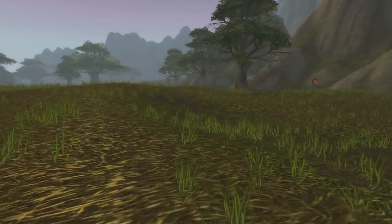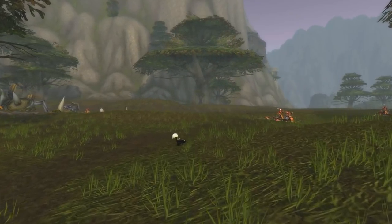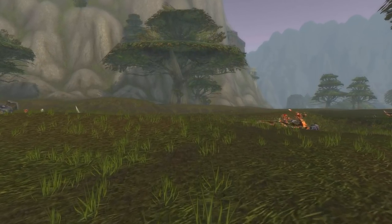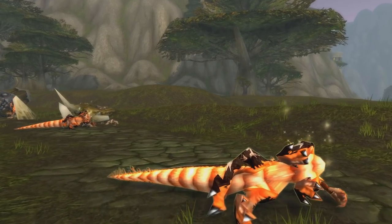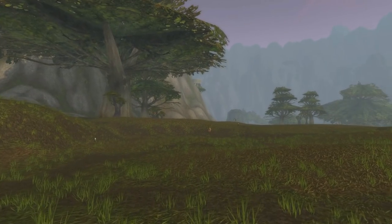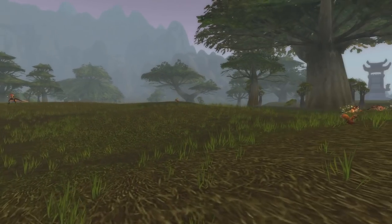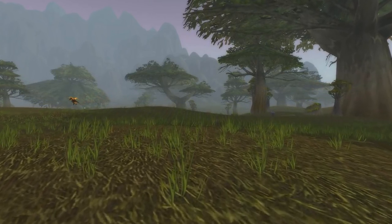Obviously, you should probably check what server. The pet we're going to be farming is called the Tiny Crimson Whelpling. If you stay tuned after the initial farming portion of the video, I will go over the best way to get rid of the pet, sell it on the auction house, what we use it for, all that good stuff, and yeah, we're going to go ahead and start the farming part.